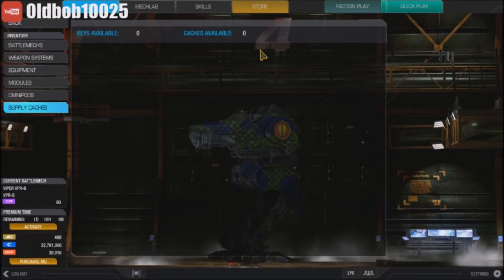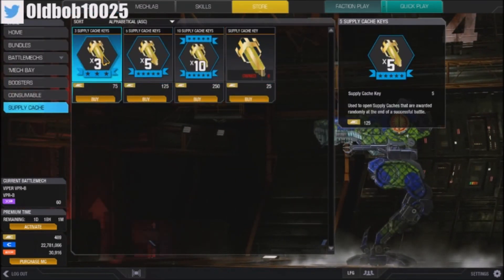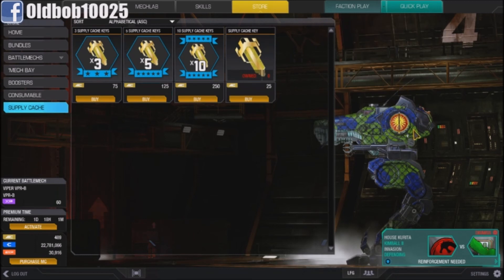I'm not sure what the algorithm is, but it's there. Just go to the store and purchase your key under supply cache. You can do ten, five, three, or one — normally I just do one. You can do that as well. Anyways, thank you for watching.